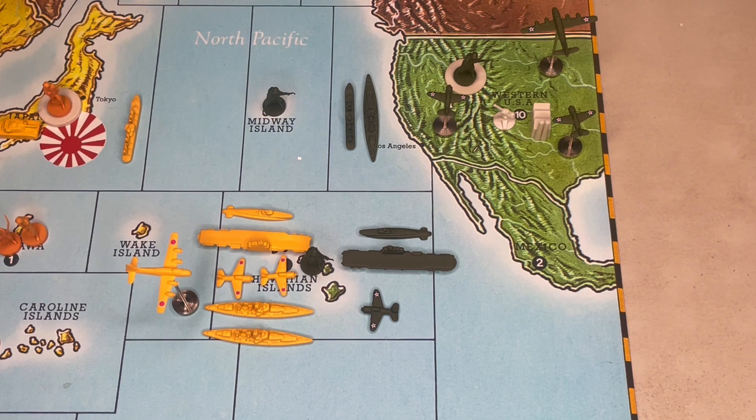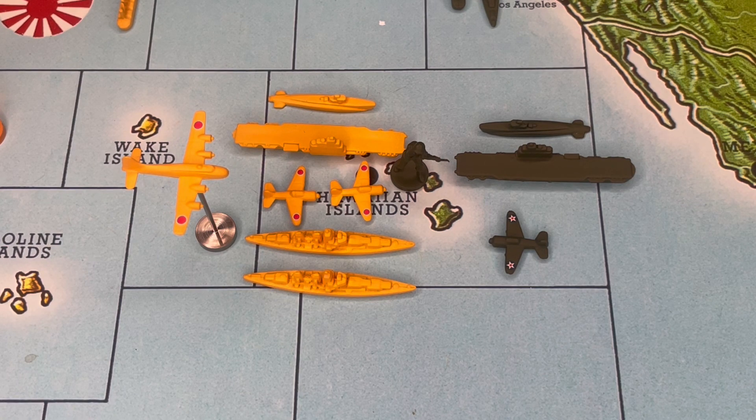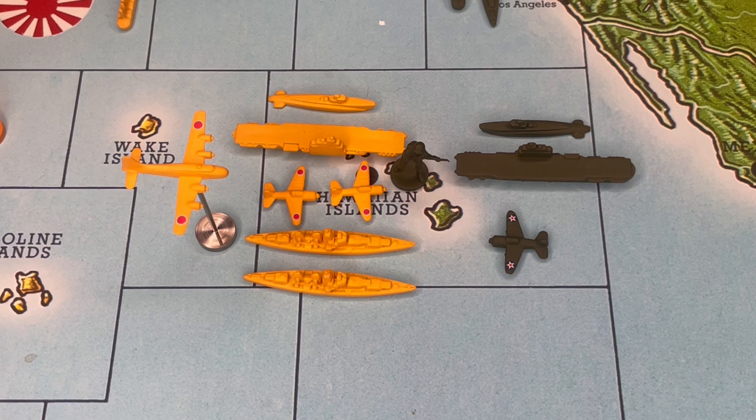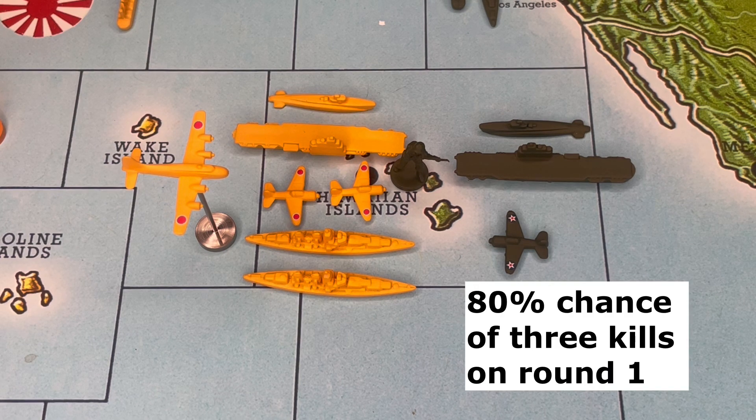With that as a foundation, let's get into the root of the problem. This battle is 99.5% effective. But the next thing we need to ask is: what is the percentage chance of actually killing all three American units on the first round of combat? If we're using low luck, this is overkill — we have a 21-point attack, technically three and a half kills. But the reality is there's an 80% chance the Japanese secure three hits on the first round of combat. One in five games, they will not.